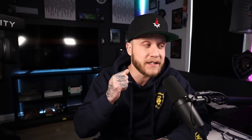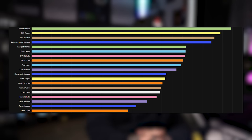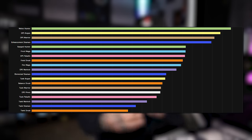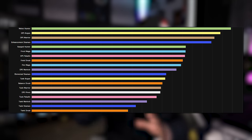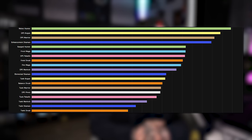Let's take a look at the DPS logs for Week 2 in Sunken Temple. In the number 1 spot, Melee Hunters are absolutely pumping. Rogues have made their way back up to number 2, followed closely by DPS Warriors — most warriors have been running Arms, but there's going to be a swap this week including myself, now changed over to Fury. Right behind warriors: Enhancement Shamans, Ranged Hunters, Frost Mages, Ret Paladins, Feral Druids, Fire Mages, DPS Warlocks, Elemental Shamans, Tank Rogues, Balance Druids, Tank Warriors, Shadow Priests, Tank Pallies, Tank Warlocks, Tank Shamans, and Tank Druids. The logs are turning out to be pretty much exactly what we expected for this phase.